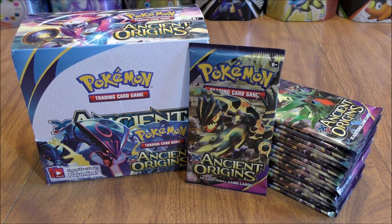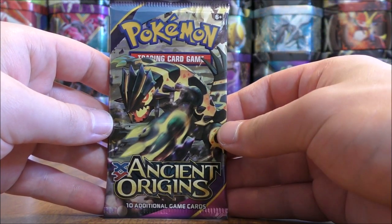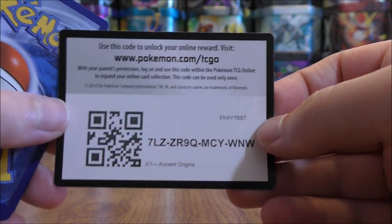I would still love to pull one of the three shiny Mega EX full art cards from this set. First pack in part two has Primal Groudon on the cover artwork, and I would assume I'm going to be pulling more rare holo cards out in part two.